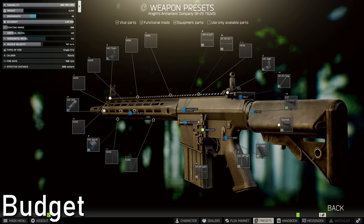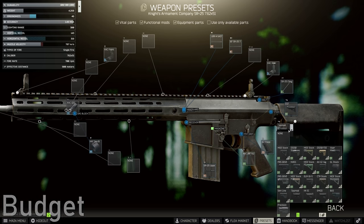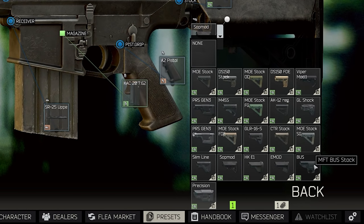Let's jump straight into the budget build. I want to be honest with you guys — you really do need to put some love into this gun if you want the best out of it. Starting with the stock, you can actually have multiple different options, like maybe just sticking with the original SOPMOD stock, or maybe switching to an MFT bus for 1% better recoil reduction.